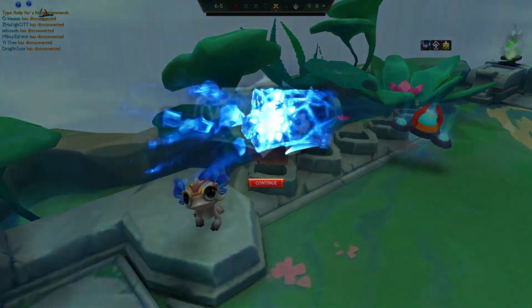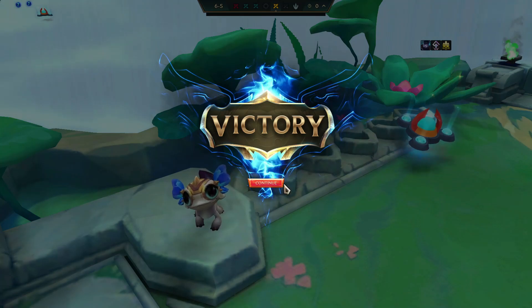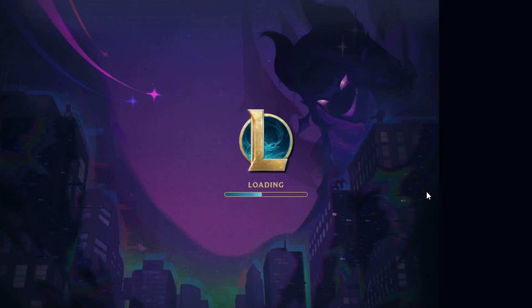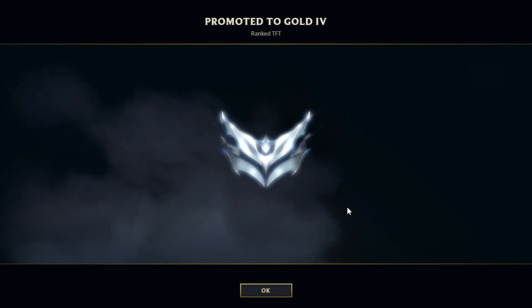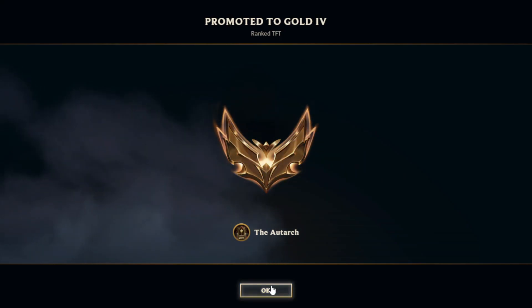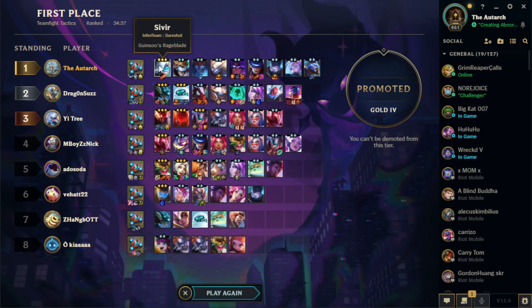So there they are — the four builds I like to know to make sure you can climb. I did my little ranked run over the last couple of days. I think it took eight games total to get to Gold — I used Infinite Sure Shot to finally secure it and made it into Gold, ending with a first place and the full Infinite Sure Shot build. So these builds work. Hope you enjoyed this video, and as always, have an absolutely awesome day.